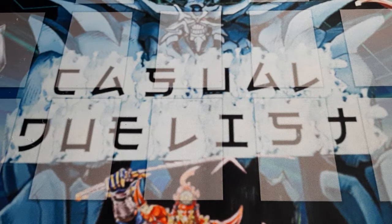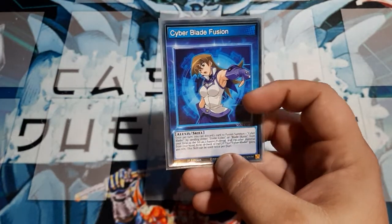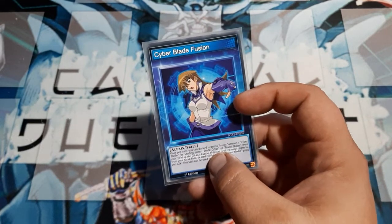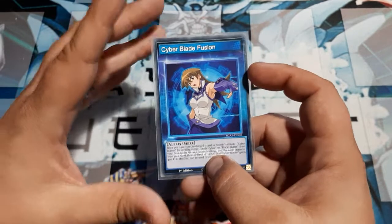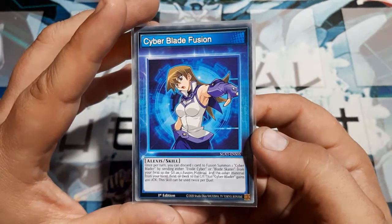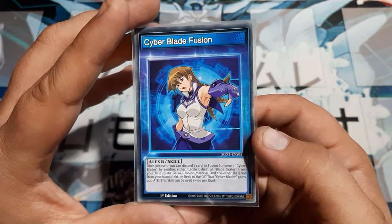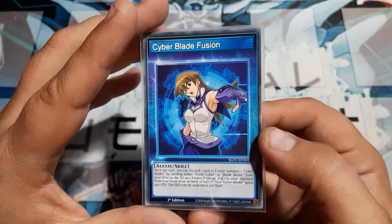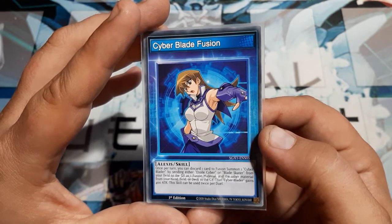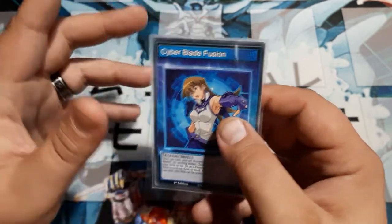But we need to talk about the last Duelist. The last Duelist is going to be Alexis Rhodes, and the skill card is the Cyberblade Fusion. Now, as many Polymerizations as they were giving away in this box, this is one of the decks that did not get one. Instead, we got this skill card that does it twice for us. Once per turn, you may discard a card to Fusion Summon Cyberblader by sending either a 12 Cyber or a Bladeskater from the field to the graveyard as material, and the other material from the hand, field, or deck to the graveyard. That Cyberblader gains 400 attack, and this skill can be used twice per duel.